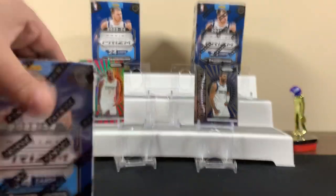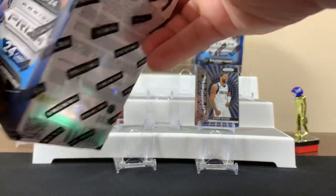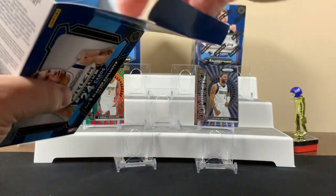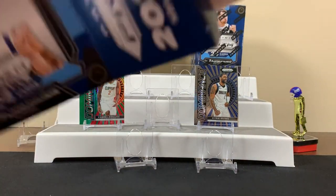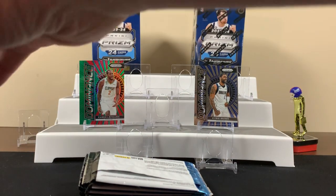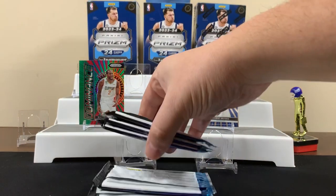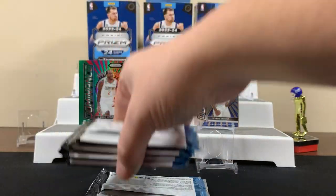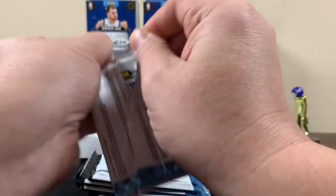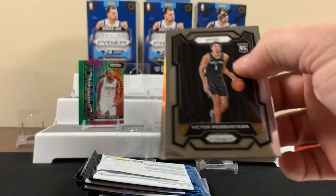Last pack of the first blaster. Leonard — that's pretty cool. CJ. Bunch of base in there. Second blaster — I'll go with the one in the middle. Every single one of these has a security tag in it. First pack of the second blaster. It's been quiet so far. Man, those are just cool cards — I don't think there's anything to write home about.